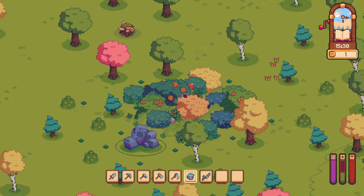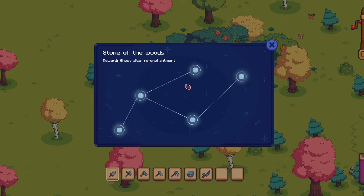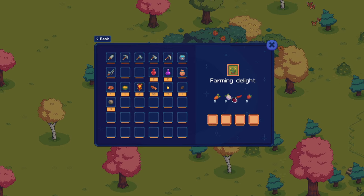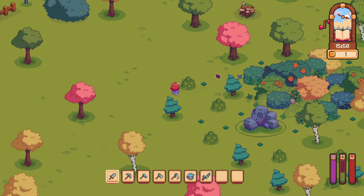Berries? Maybe. Nope. There's a stone here. 'Stone of the Woods — Reward: Ghost Altar Reenactment.' So we have an altar situation. It looks very similar to Palea's. Mushrooms, flowers — moonflower, poppy, violet. Stonewood and fiber. Crab, mahi, jellyfish, seahorse. So a variety of things.